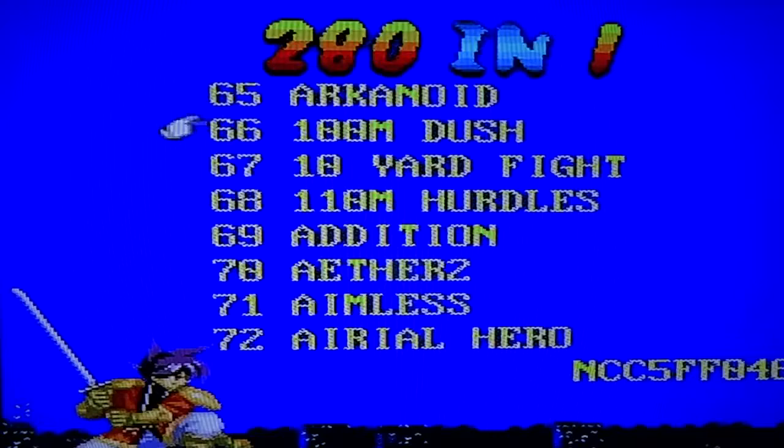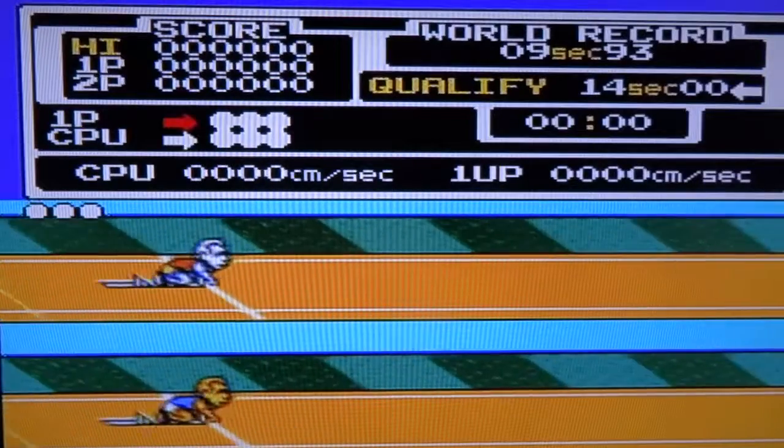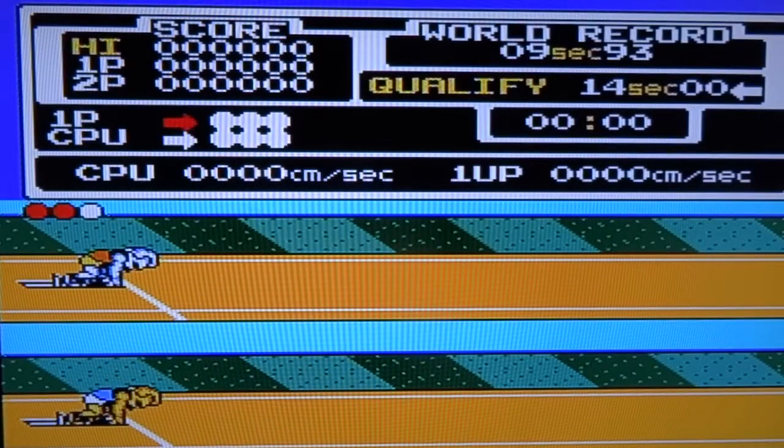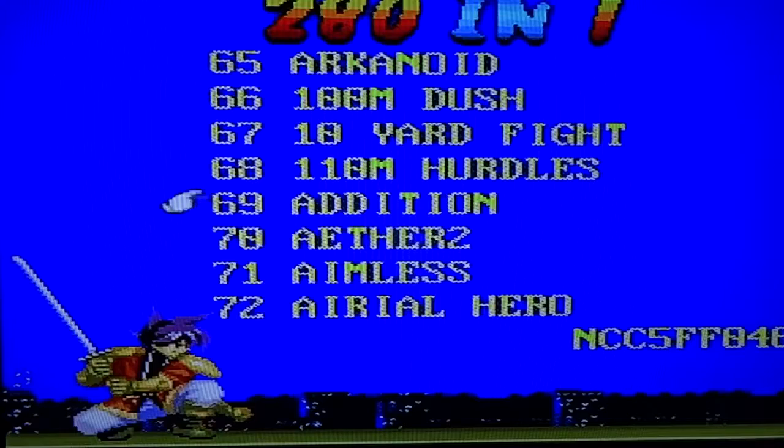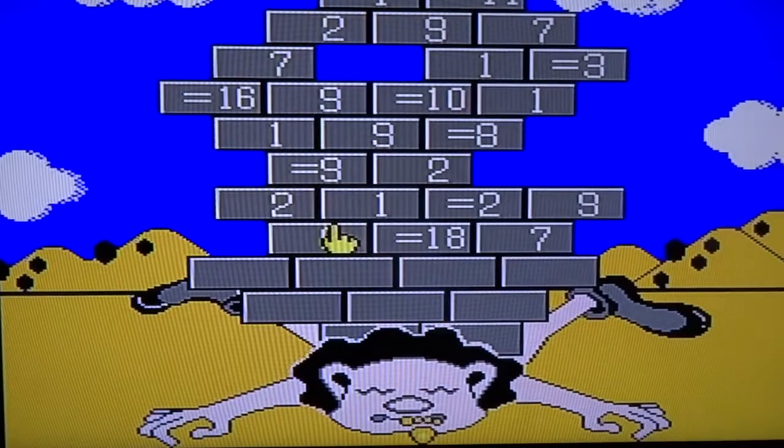You can also play it in two-player mode. 100 meter dash — another sports game. 110 meter hurdles — let's have a look, it's exactly the same. Then 'Edition' — what is this? A mathematics game? No way, it's a mathematics game! What are you supposed to do here? Oh, this is so Chinese. Oh my goodness.